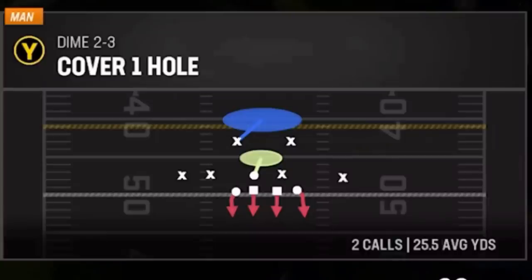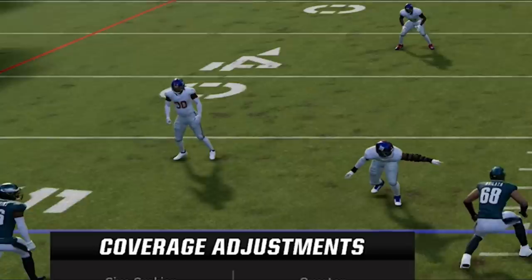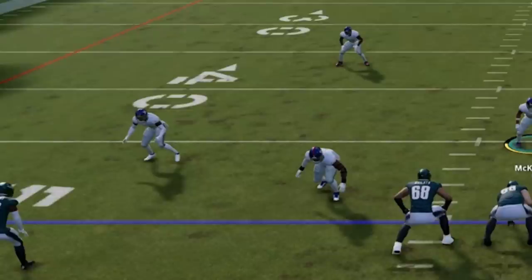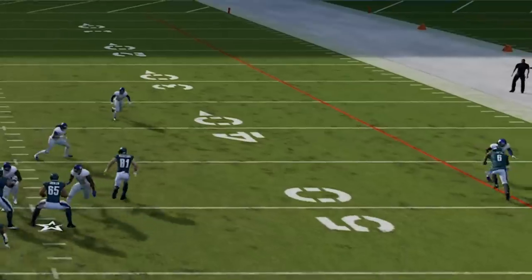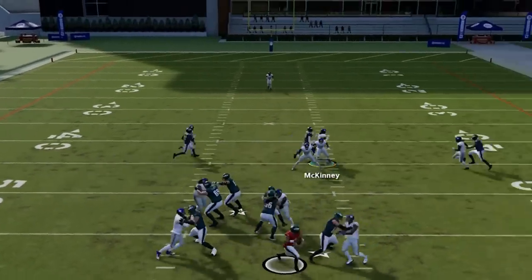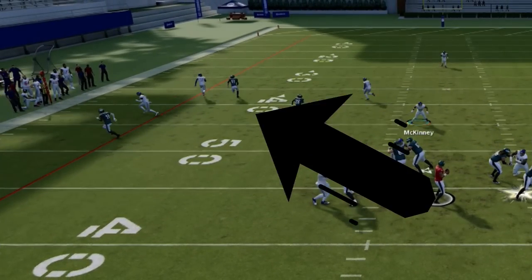On defense, since everyone is playing man coverage, it's best to know all the things that man coverage can do with the shade functions, as most people don't use these nearly enough. If you hit the Y or Triangle button to bring up your coverage adjustments, you will see the option to shade in four different directions — and these directions are stackable, meaning you can shade inside and underneath at the same time. If you want to protect against deep routes, shade over the top, although this will allow short routes more separation. To take away short routes like slants, drags, zigs, and comeback routes, shade underneath — but only when you have safeties over the top. Stacking inside will help against slants and drags, while stacking outside is more effective against outbreaking routes like zigs and corner routes.